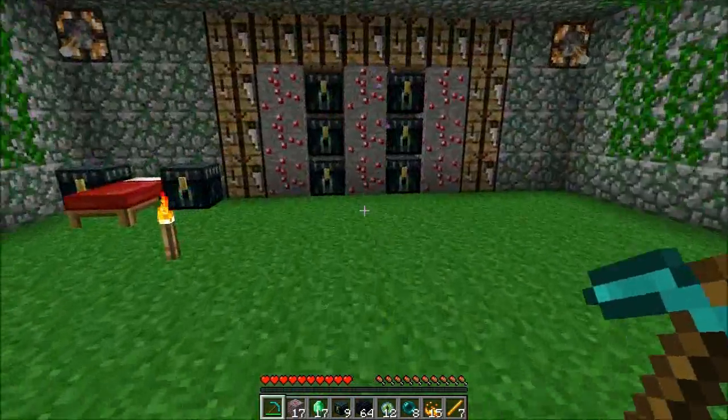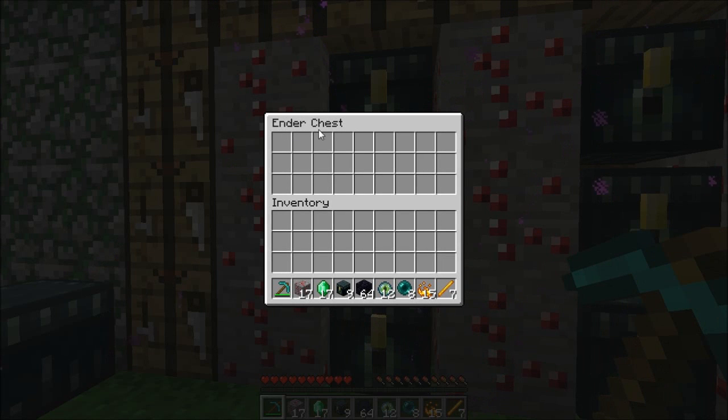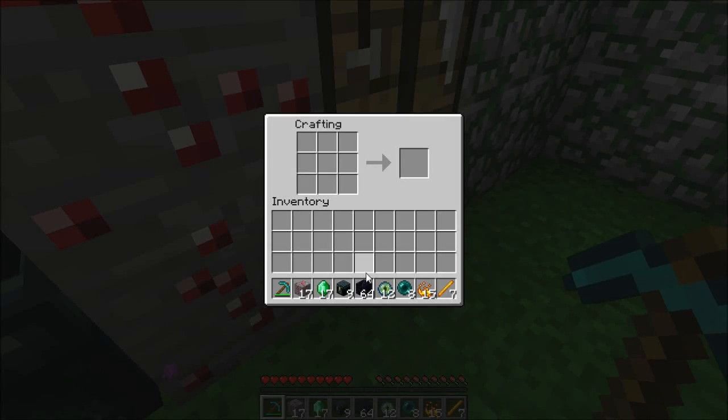We also have the ender chest - this is the ender chest and they are very special chests. Let me show you how they are crafted. You put eight obsidian in there and you put the ender eye and you have the ender chest. To make the ender eye, let me show you quickly for anyone who didn't know.